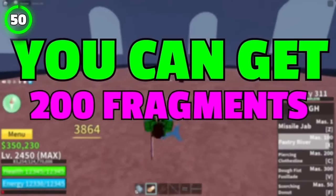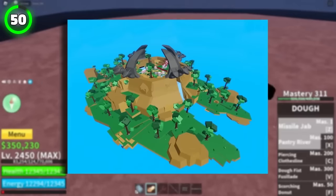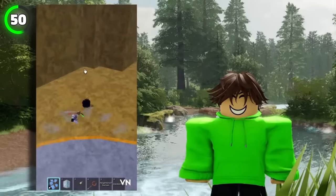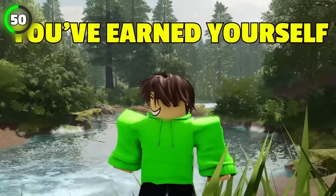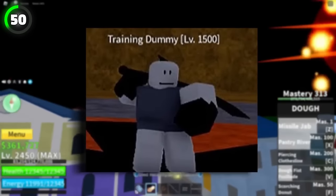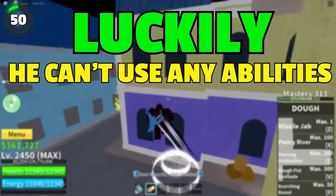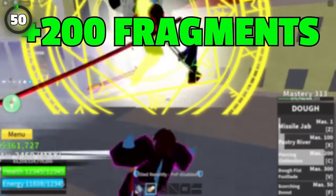You can get 200 fragments for free by going to Hydra Island on the 3rd Sea. Once you're there, head over to the Arena Trainer, start the quest, and kill your enemy. You've just earned yourself 200 fragments. Don't get scared once you see that the trainer's got the Dark Blade — luckily, he can't use any abilities. Also, you can start this quest every hour.